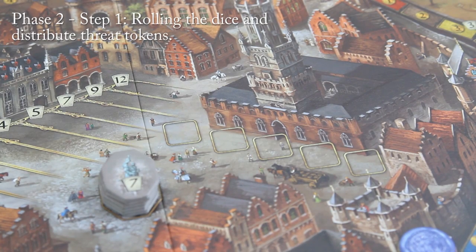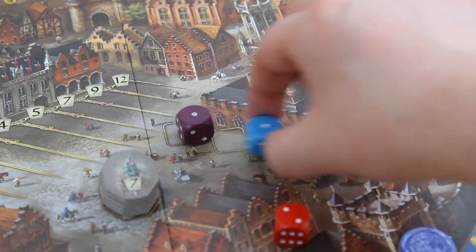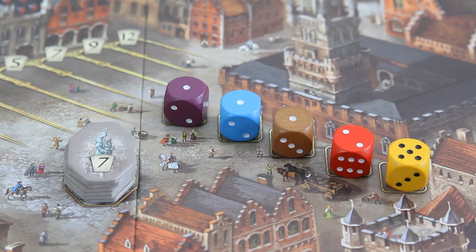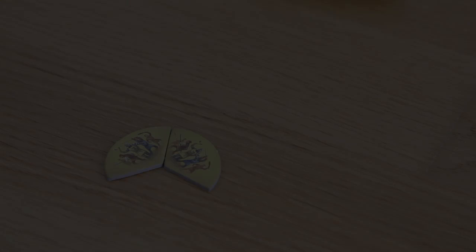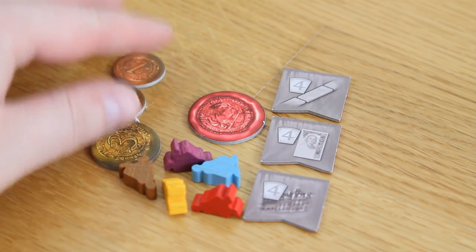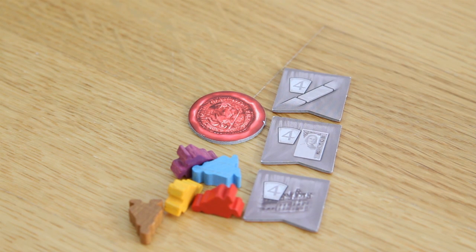Phase 2 consists of 2 steps. In step 1, the starting player rolls all 5 colored dice and places them in ascending order on the appropriate spots on the main board. For each 5 or 6 that is rolled, the appropriate color threat token is given to each player. If a player would acquire the third token of a specific color, that special hardship occurs — for example, with yellow the player would lose all of their gold. That's why you should try to keep an eye on the number of threat tokens you currently have. In a later stage of the game there is always a possibility to get rid of those tokens.